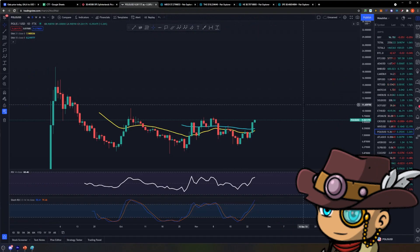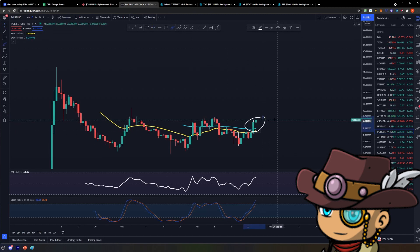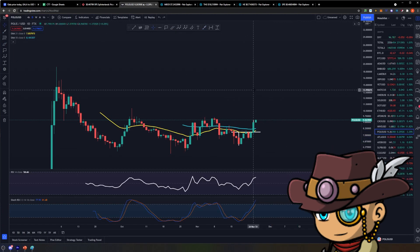So looking at the Polis price action, what we can see here is we have finally broken out of our EMAs right here. Also, because we have been trading Polis for a while now, the EMAs have started to come out, and for the first time we are starting to form a golden cross right here, assuming of course that we keep holding structure. So we're going to track Polis' long-term prospects moving forward from here.